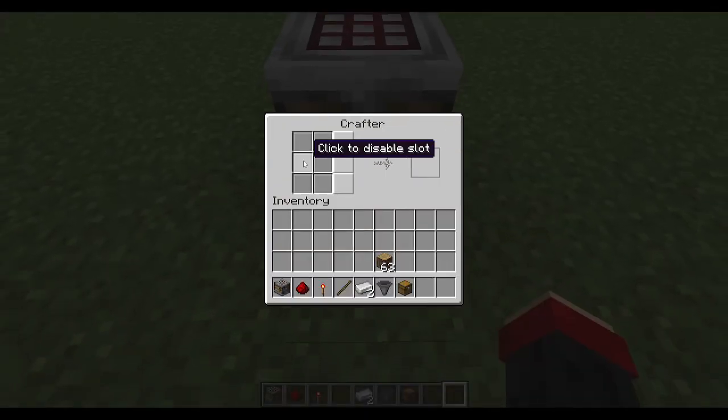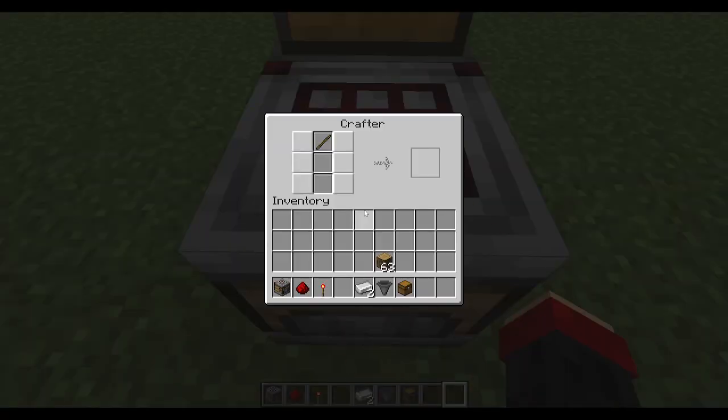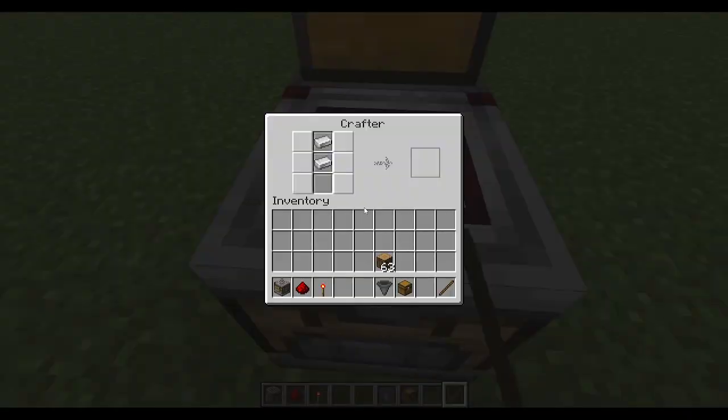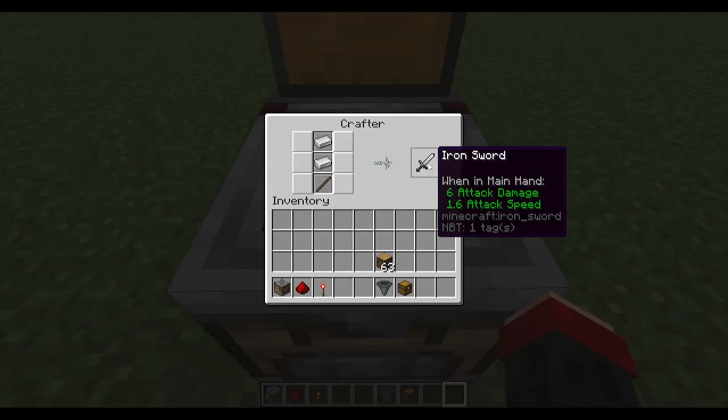So I'm going to disable these slots. That means we're going to put these two iron ingots in first — and then yes, okay, that's cool.